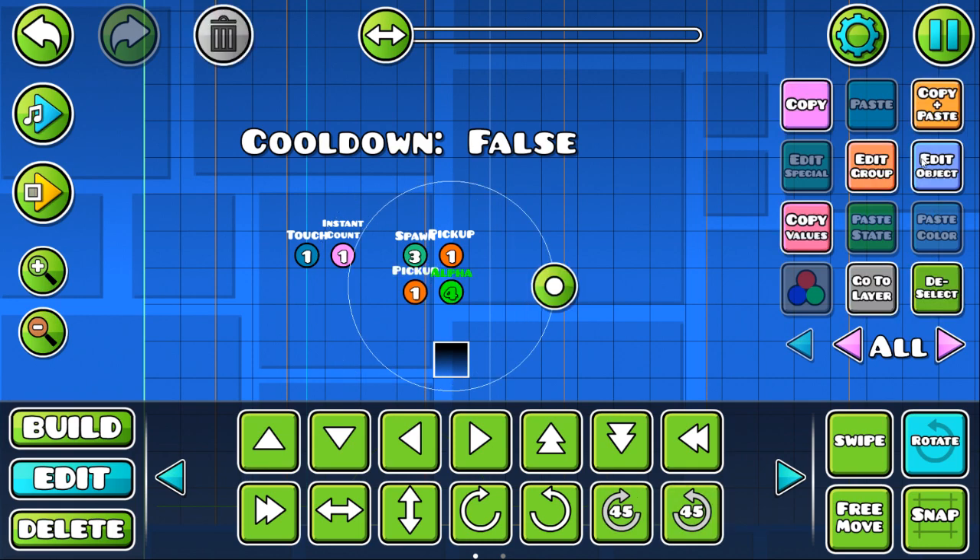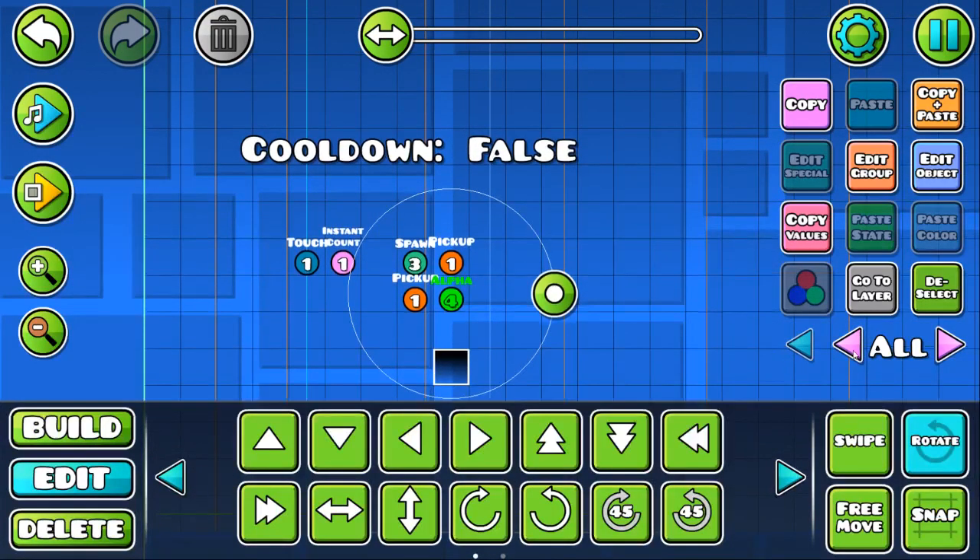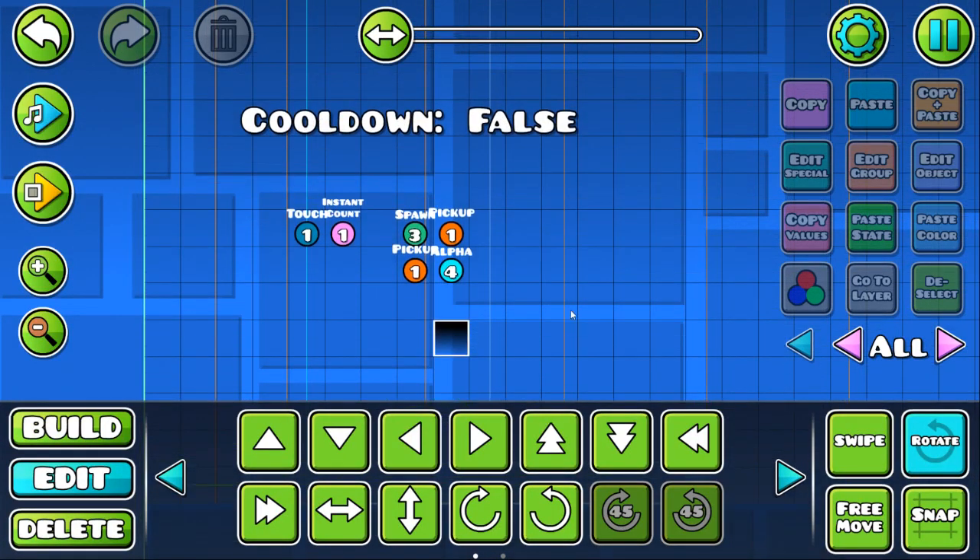And that essentially is my trigger cooldown system. You can use anything here — just make sure this is a spawn trigger and this is what you want to activate. Good luck using this in any level you want, and I'll see you next time. Bye.